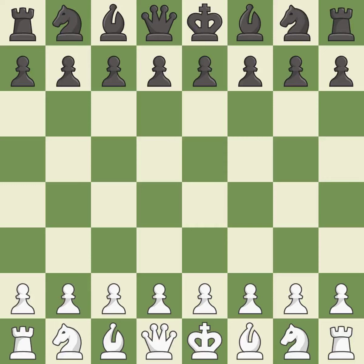Queen's Gambit Accepted, Classical, Rubinstein Variation. Balanced — neither player ever had an advantage. That game was pretty competitive. Black had a good opening, but white was on another level. It was an incredible middle game by both players, and both players had incredible precision in the endgame.